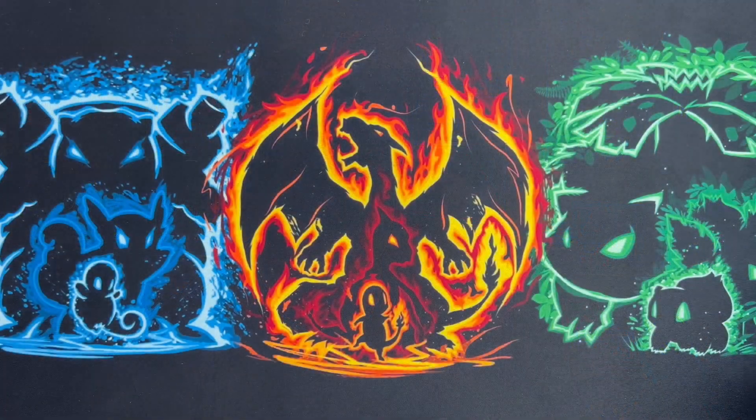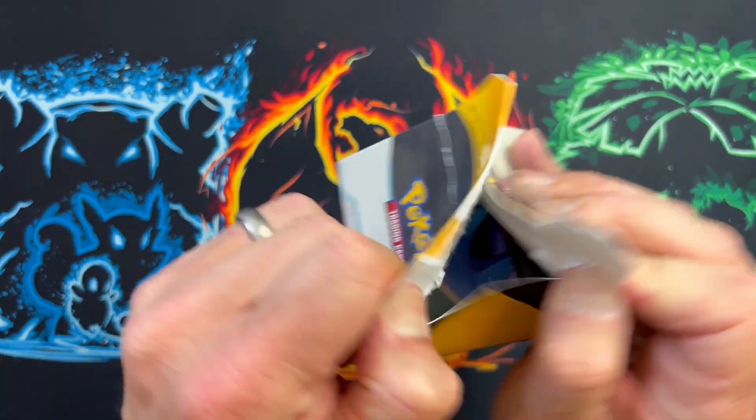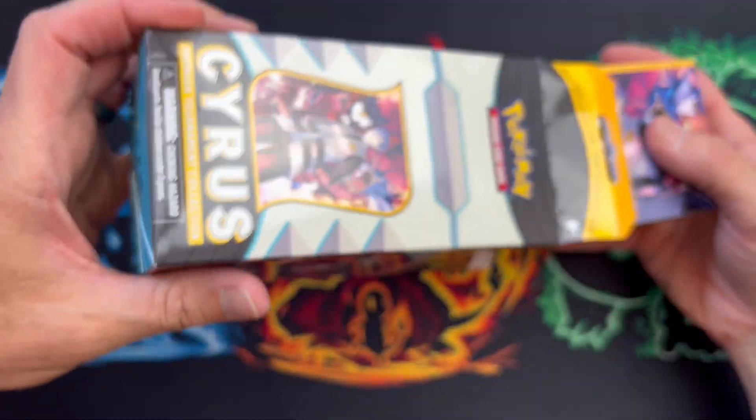But right now this is all about Cyrus, so without further ado let's get into more packs. This is genuinely a new experience for me — I've never opened one of these — so I'm not entirely sure what to expect. I know I'll see the basics that are in this. Let's do this. So we get the deck box.